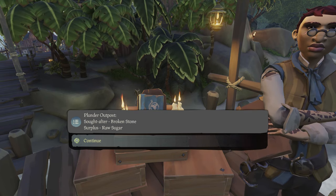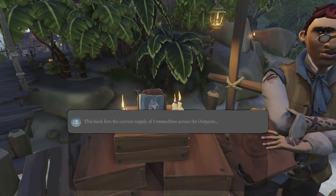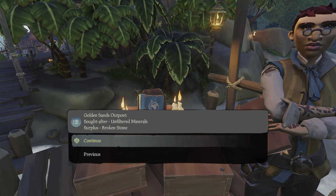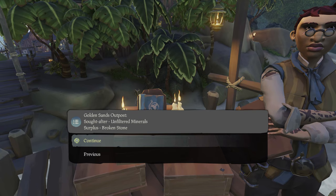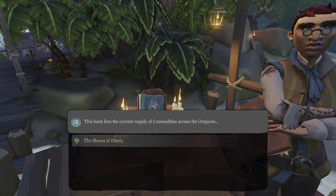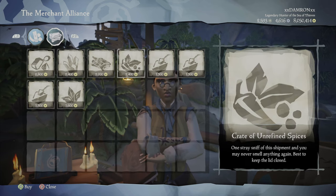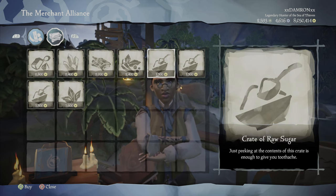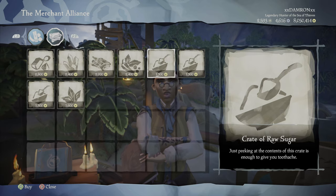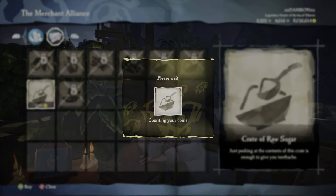Plunder Outpost is seeking Broken Stone and has a surplus of Raw Sugar. That means I can buy Raw Sugar from this vendor at a discounted price because they have a lot of it, and if I have Broken Stone I can sell it here for an inflated price. These surplus and demand pairings rotate on a seven-day real-world cycle. For example, for one week Dagger Tooth Outpost will seek and pay more for Raw Sugar. At Plunder — which has a surplus of Raw Sugar — you can always buy three of the surplus item at a discounted price, around 1,300 gold.